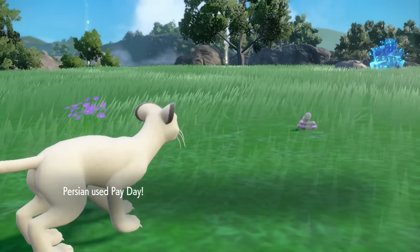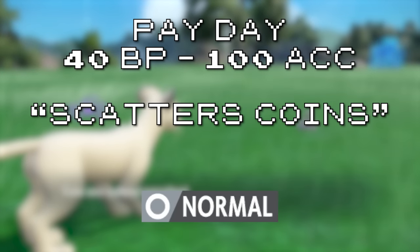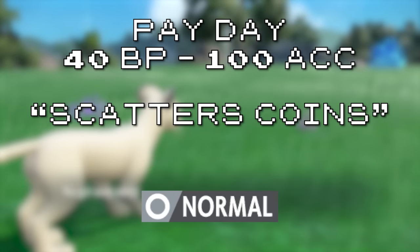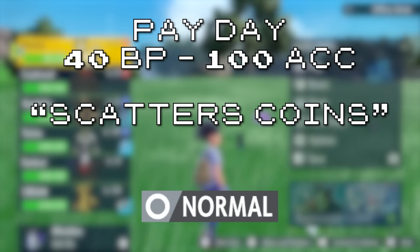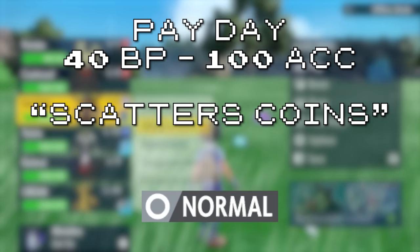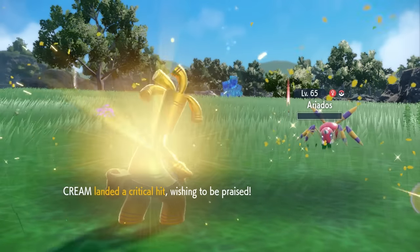The last of the Generation 1 signature moves we've got to cover is Payday — 40 base power, scatters coins. That's certainly a description. Look, I know this move is meant to farm money, but I'd get a lot of comments saying I forgot about it if I didn't at least mention it. It's useful for in-game purposes, but competitively it's not doing anything for a team. You want to hit a money spread on your opponent? You click Make It Rain with Golduck. Case closed.